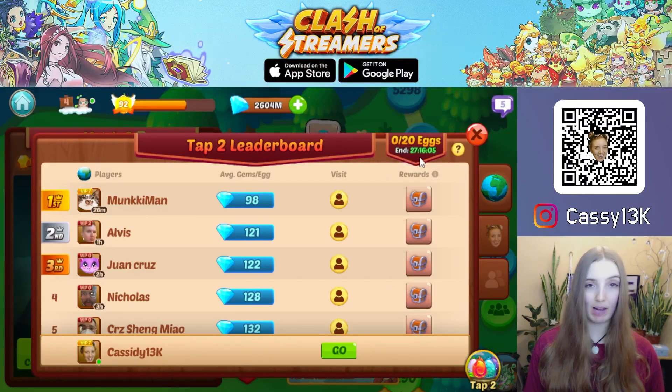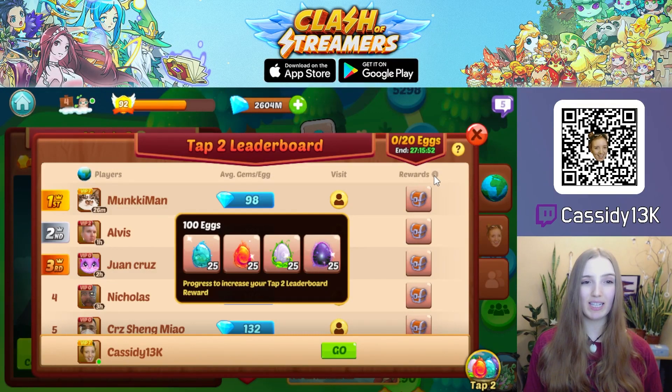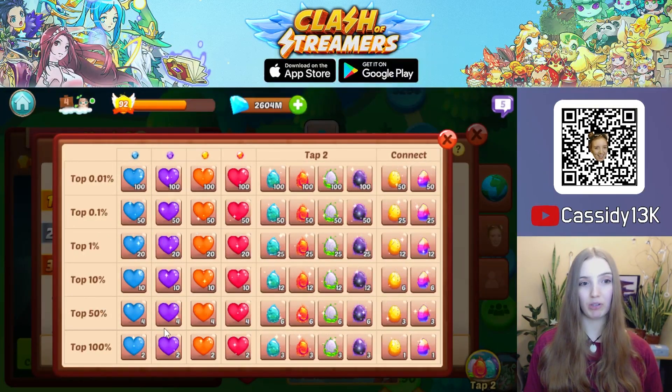You can see the countdown timer until the end of the week in the top right corner, as well as the rewards right below it. Here you can view the rewards of any person enlisted on the leaderboard, see how far they got and how many rewards they will get, as well as tap the info button to see the total rewards you are able to get.